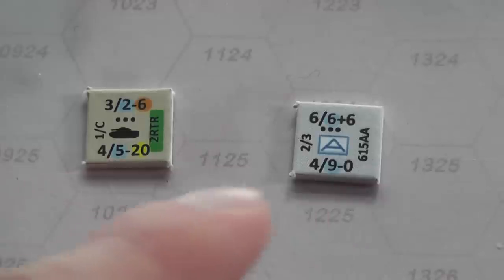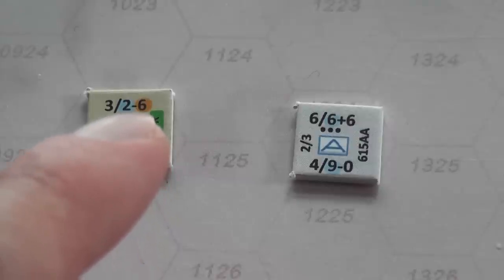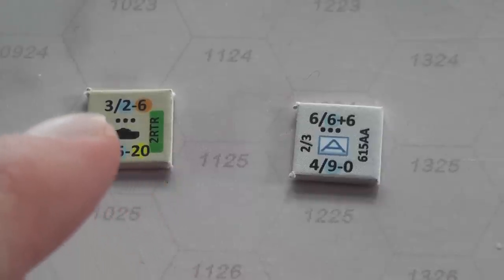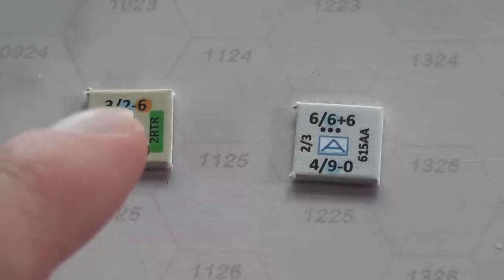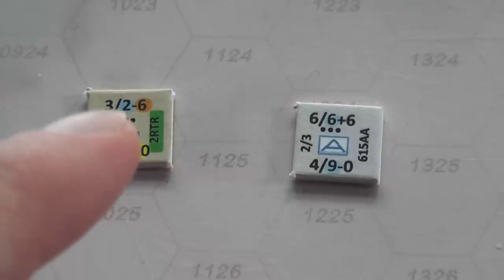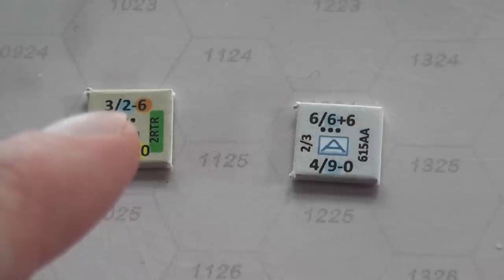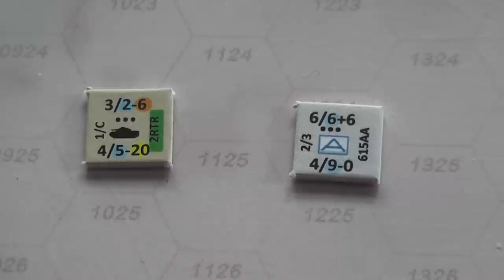A quick look at the counters: at the bottom right corner you have movement, and the background color of the movement factor indicates the type of movement. Then you have defense, and again the background color tells you what type of defense that is. Each unit has two weapons — a secondary and a primary weapon — with combat factors and ranges for each respectively. The background color is also important because it tells you how the combat factor is modified depending on the situation, and the primary weapon's combat factor is followed by a symbol — a minus or a plus — indicating that the weapon performs differently in different circumstances.